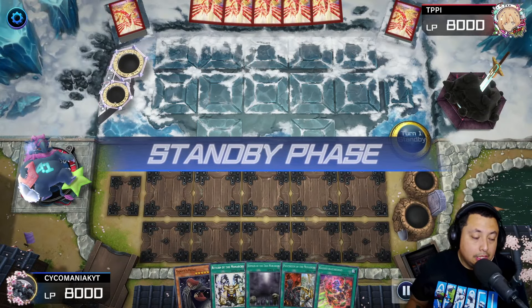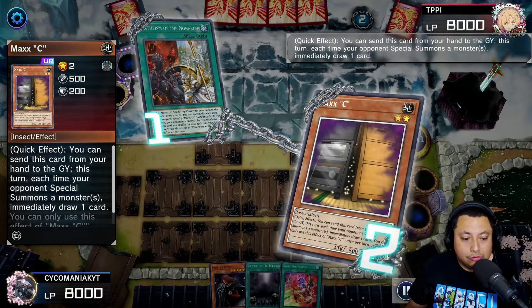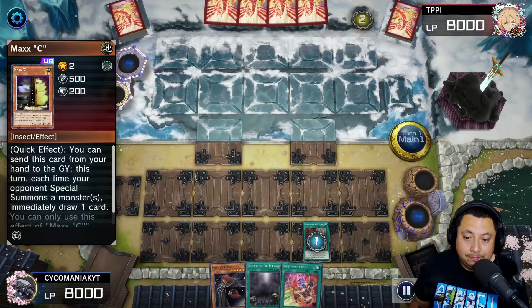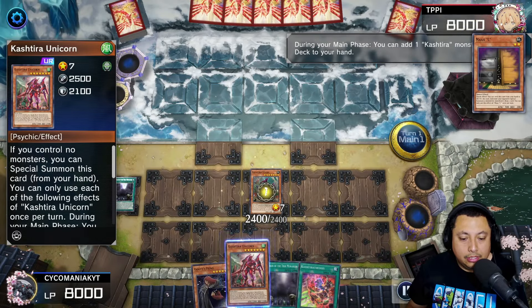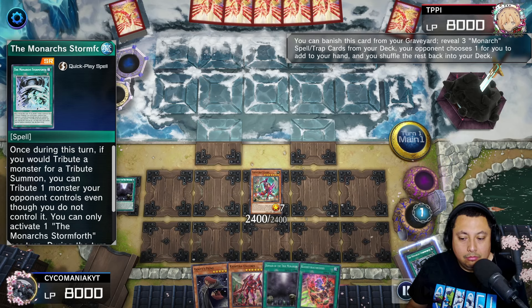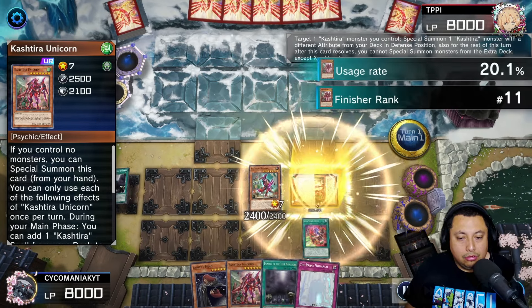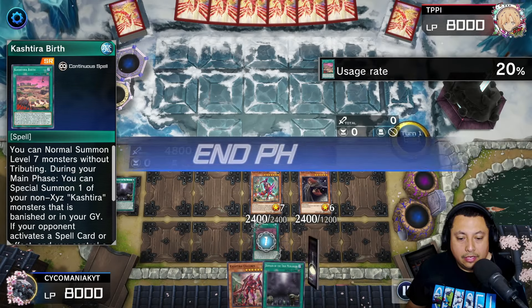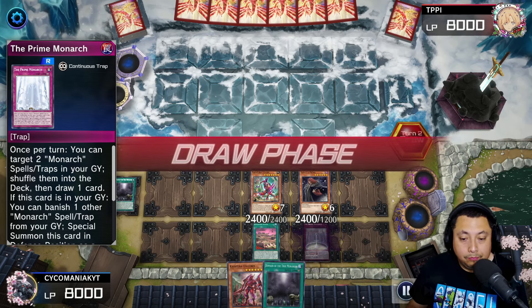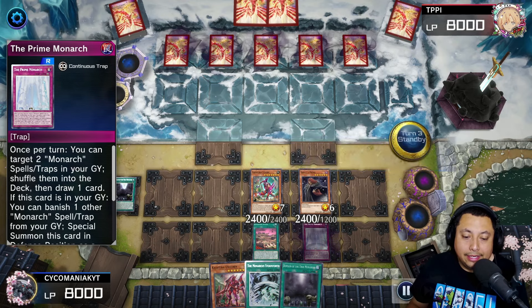For our first match we're going first, and even going second this deck works very well. We start off with Phantasm of the Monarchs — they're going to Max C us, but we're not doing any special summoning so jokes on them. We get Domain, special the Fenrir, use Fenrir's effect, Unicorn uses Phantasm, we let them choose, get the Prime Monarch, get Cashtier Theosis, get another Unicorn, use Unicorn's effect, use Birth, then summon Vanity's Fiend, set the Birth and pass turn. Now they can't special summon.